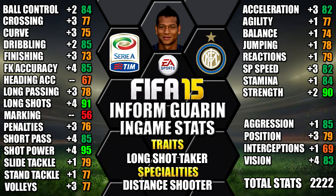Looking at his in-game stats, he's standing out with his 95 shot power, 91 long shots, 90 strength, 85 dribbling, and 85 free kick accuracy.